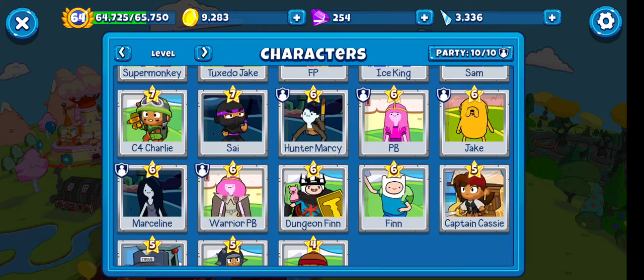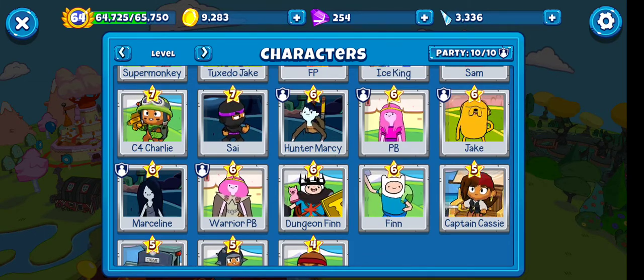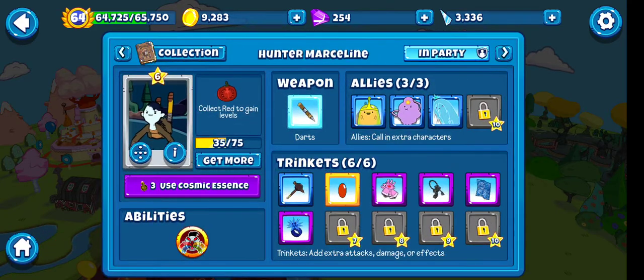What I'm going to start with first is Marceline and PB. Specifically, we're searching for the Trinket Synergy that makes both of them the strongest or activates a certain ability on a trinket. I believe that's what we're going to do — the best Trinket Synergy.